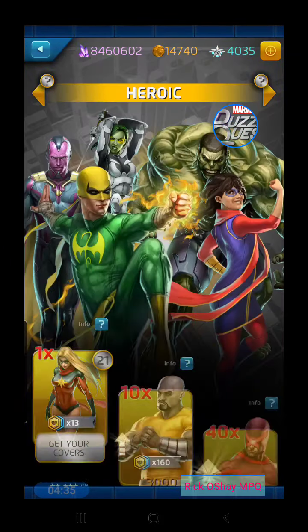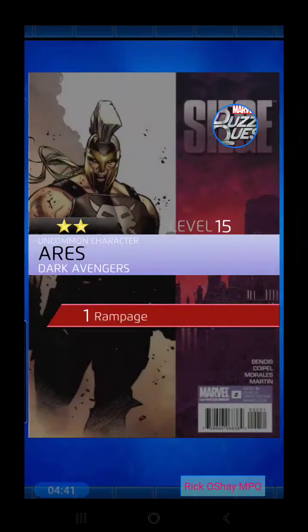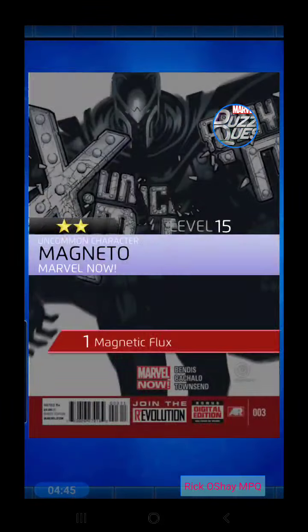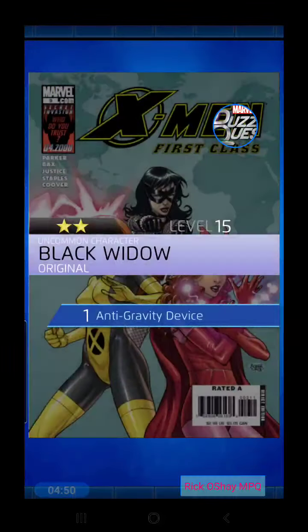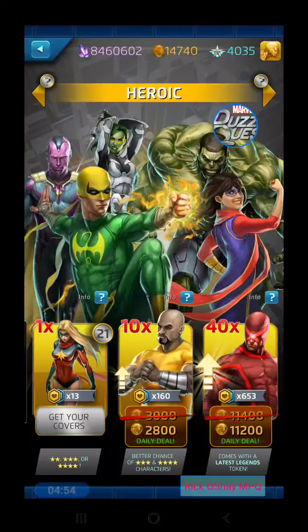Let's head to the Elite — 14 elite tokens, we'll do the quick claim method. Start off with a Magneto, another Luke Cage, too many three-stars in a row with Deadpool, Gamora, and a Doom. Not bad at all.